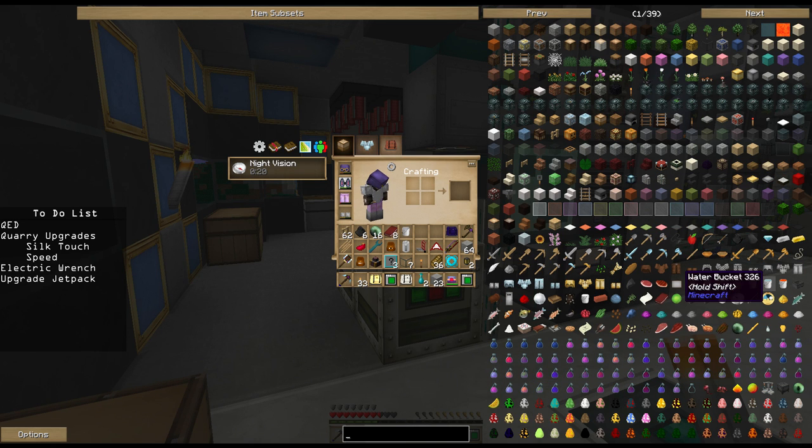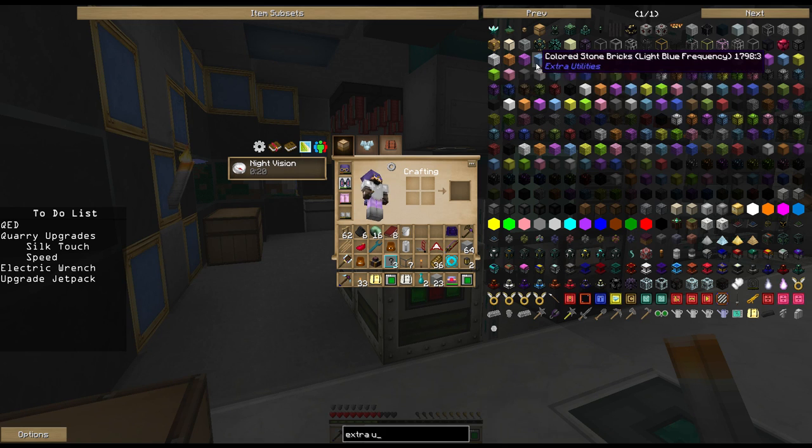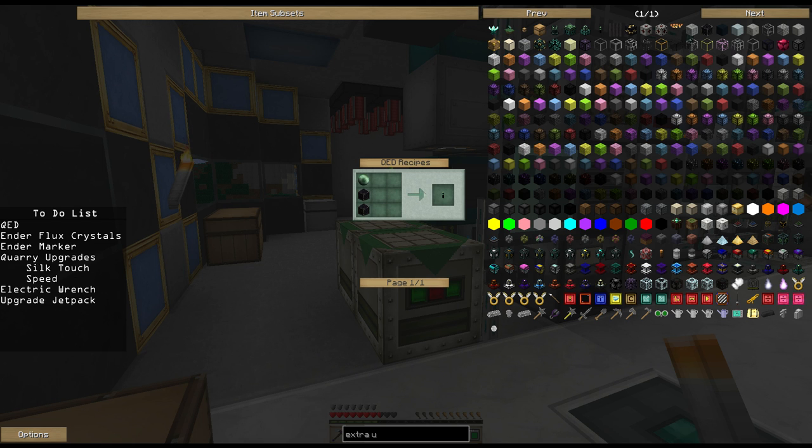To do this, we're going to need to make a few things that I don't have on the to-do list. I've got most of it, but not everything. We're going to make this QED, but to do that we're also going to need some Ender Flux Crystals. Along with that, we're probably going to want to start making a couple of Ender Markers. Let's update the to-do list and dive right into this.